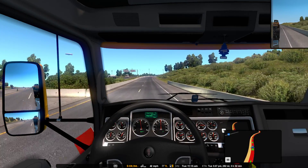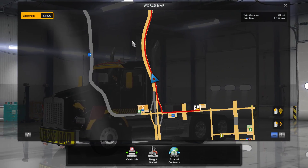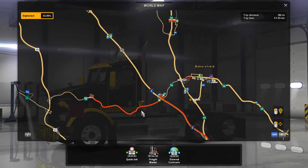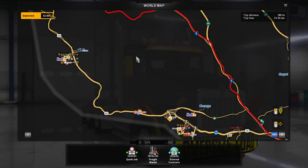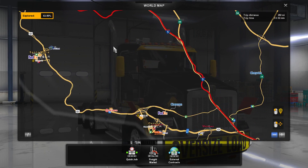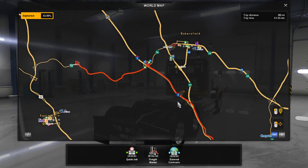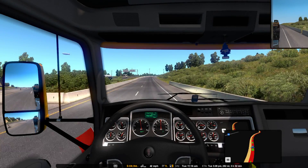Let me just check the map real quick, just to make sure we're not taking any windy roads. Okay, we're on the 5, then we're going to make a loop-de-loo. I thought it would be this way — that should be fine. Stay on the 5 rather than get on this other road. I thought we were going to be in this area, but we're way out of the way. Have to deal with the loop-de-loo once we get there.